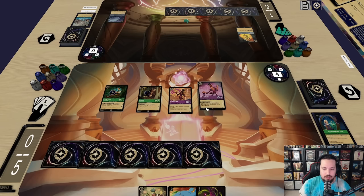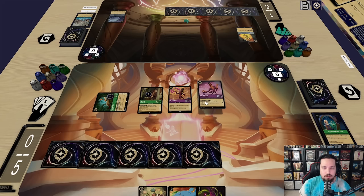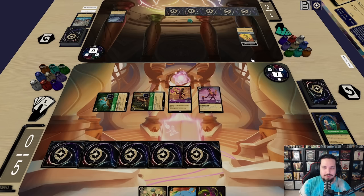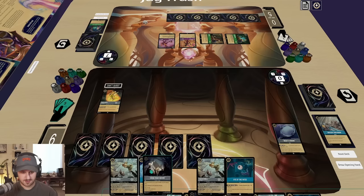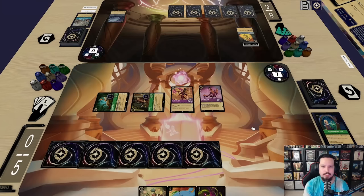Then we're gonna quest for two, and sure we'll quest for one and say this person can't quest. Not that they're going to — sounds like a plan. I'll pass. Draw — none of these are cards that I actually want.